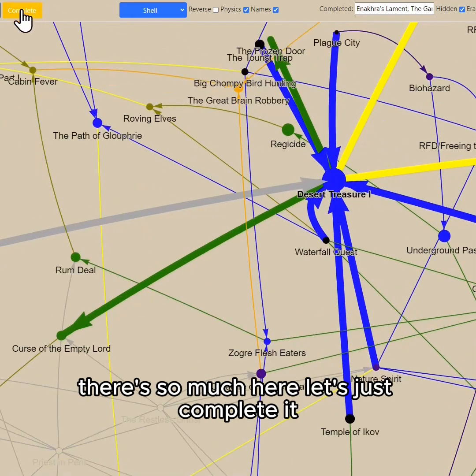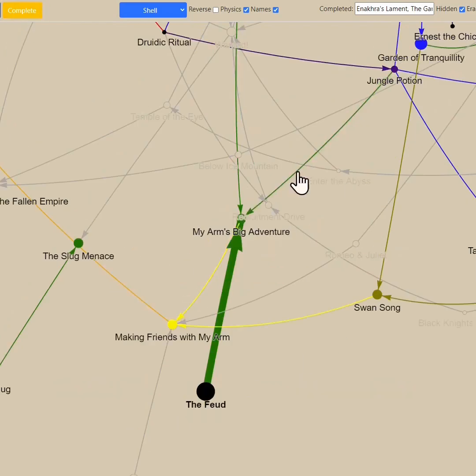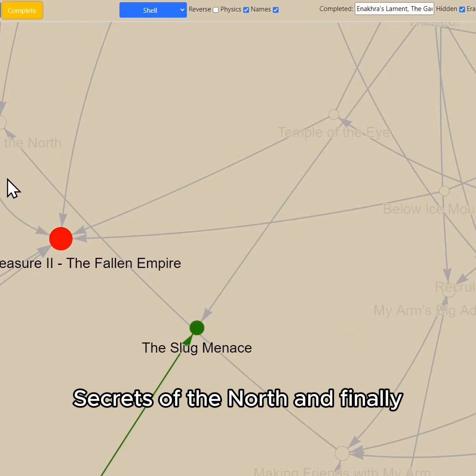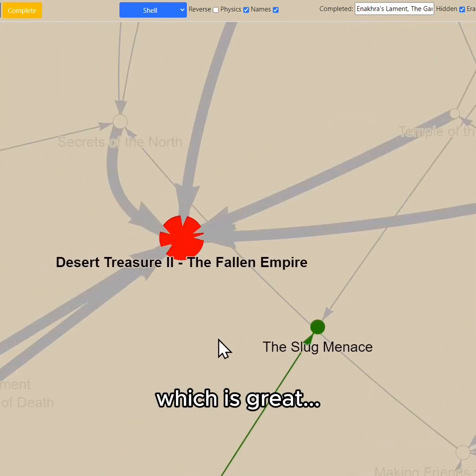There's so much here, let's just complete it. The last thing we have to do is the Trolls series, Secrets of the North, and finally, that's how you complete Desert Treasure 2, which is great.